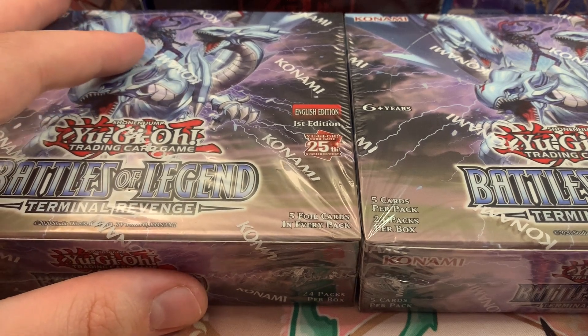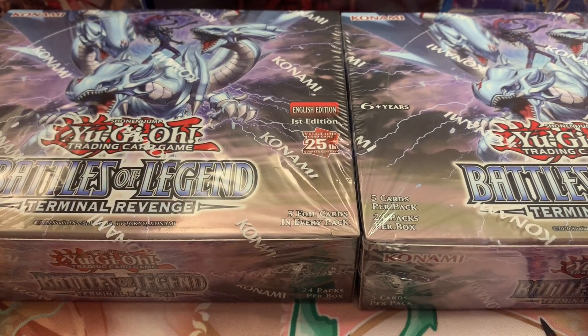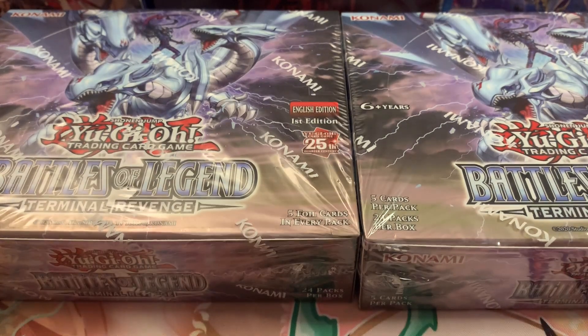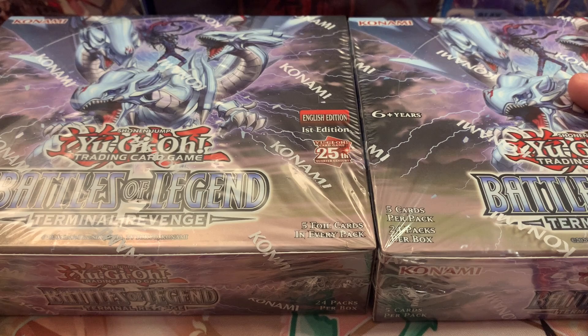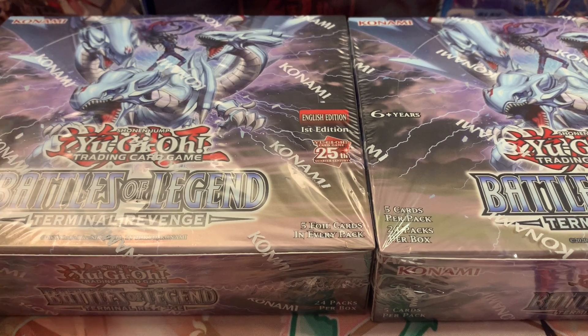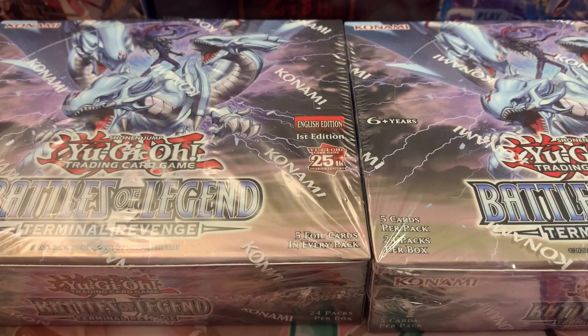I'm glad that I waited because the biggest, most controversial card of this set — Dragon Master Magia — is only available in Quarter Century Secret Rare, and it's $743 as of this video. Granted, that's what people are selling it at, but market price is $538.86. That's still insane. I can't tell if this is because of the rarity or because it's actually a good card.